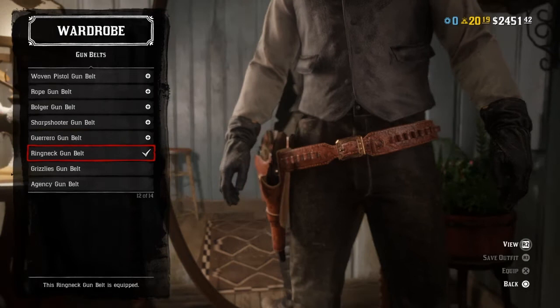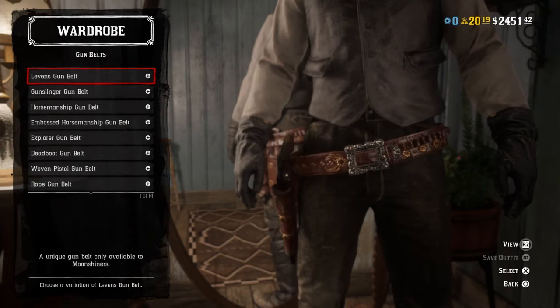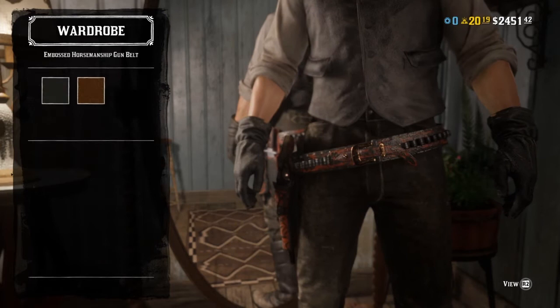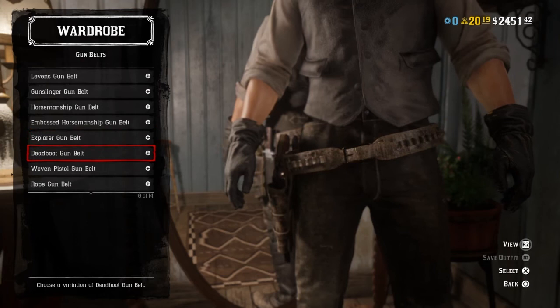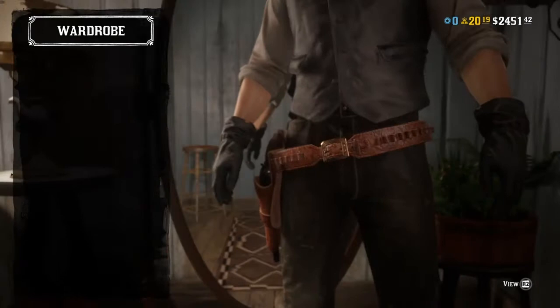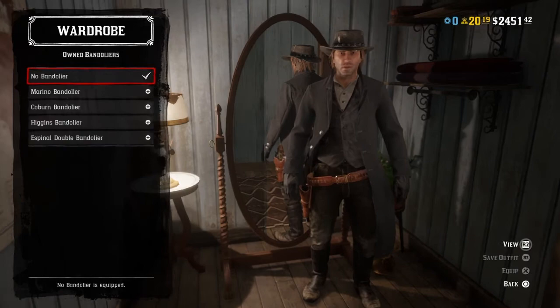If you don't have the ring neck gun belt, the horsemanship gun belt looks pretty alright, and the embossed horsemanship gun belt looks good too. Basically any nice brown gun belt works — the bulger gun belt is a personal favorite. You can add bandoliers if you want, but they'll look a little weird because of their shape.